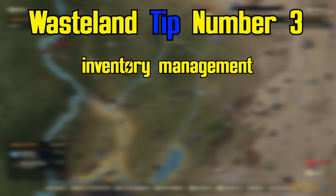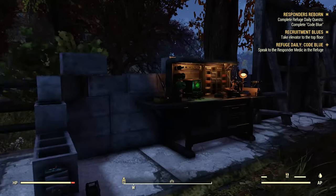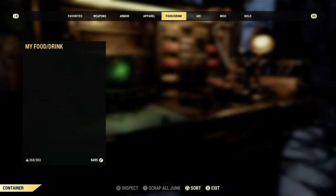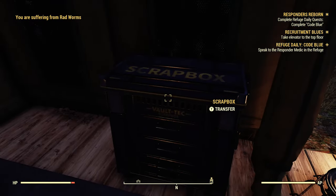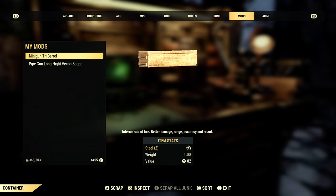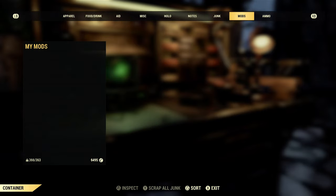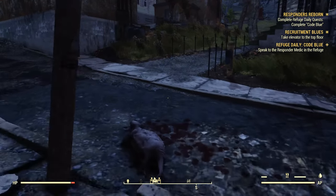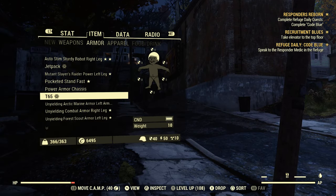Wasteland tip number three: inventory management. If you ever find yourself stranded while overweight and don't want to drop those items, try and find a workbench — it'll allow you to scrap weapons and armor and also break down your junk. If you're okay with spending a little bit of money, Fallout First gives you a tent and a scrap box with unlimited storage space for your junk. Managing your limited inventory space goes a long way. In the early days of Fallout 76 we only had 400 pounds of storage on our stash boxes — now we have 1200 — but that still goes fast. Break down junk items before placing them in your box.